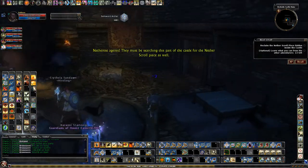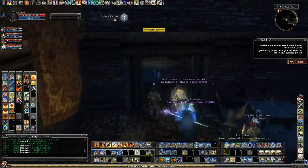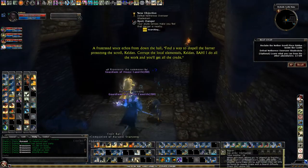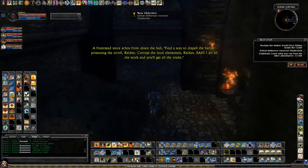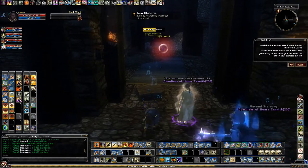Netherese agents. They must be searching this part of the castle for the Nether Scroll piece as well. A frustrated voice echoes from down the hall. So to the left there is an optional — we're going to skip that. We'll just do the required way.